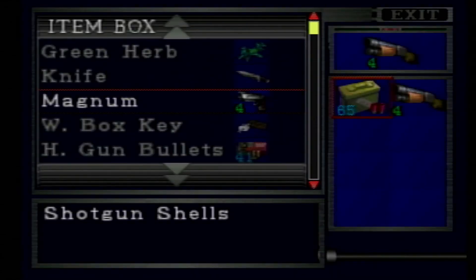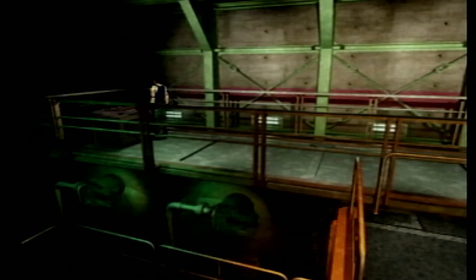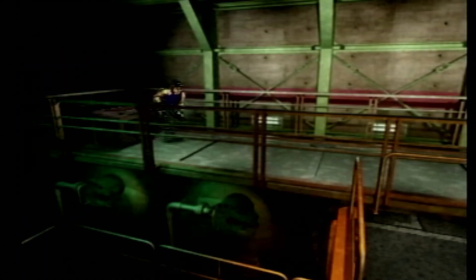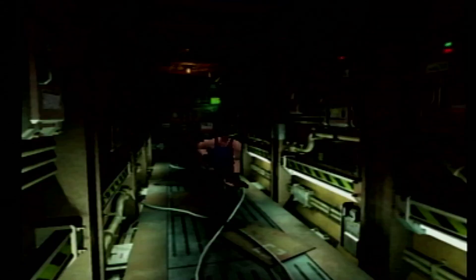It's always best to farm Mr. X in B scenario because he just gives you rounds like hotcakes for downing him. You want to grab your weapon box key. That will get you access to the magnum parts to upgrade the magnum, which comes in handy during the Mr. X and Birkin final form fights.